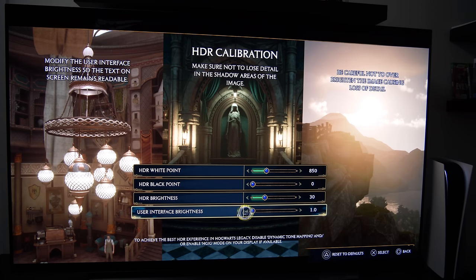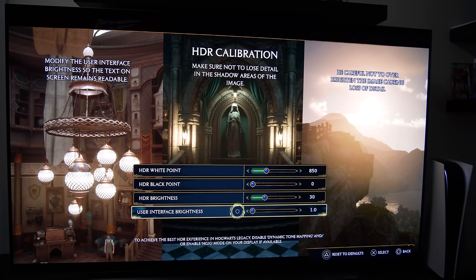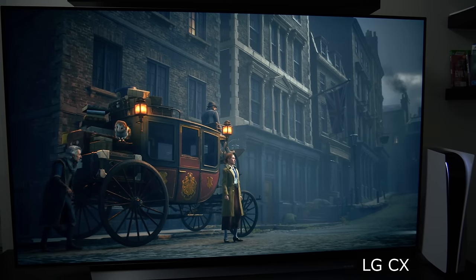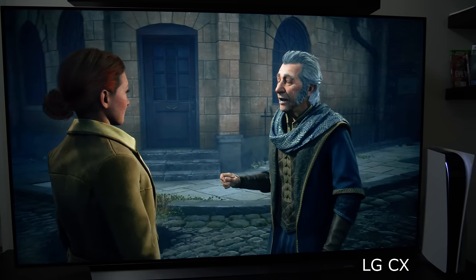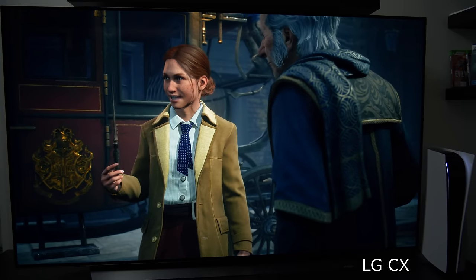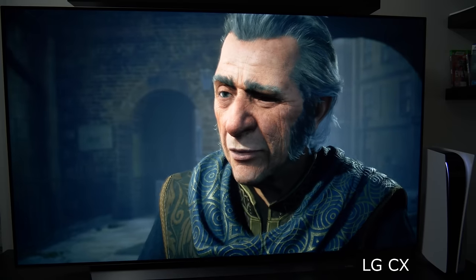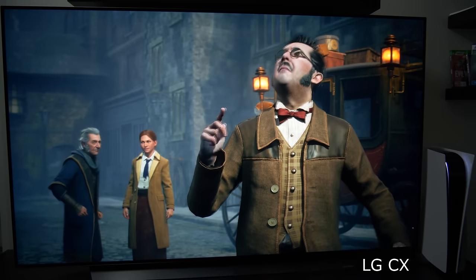For the user interface brightness setting, you can set it as you like. However, on OLED screens, setting it too high may cause image retention or, in the worst case, burn-in — though burn-in is very rare. More importantly, when playing on an OLED with many bright objects on screen, the panel will dim. The more bright UI objects you have, the more you limit the maximum peak brightness of your OLED TV. My recommendation is to keep UI objects as dark as possible on OLED.